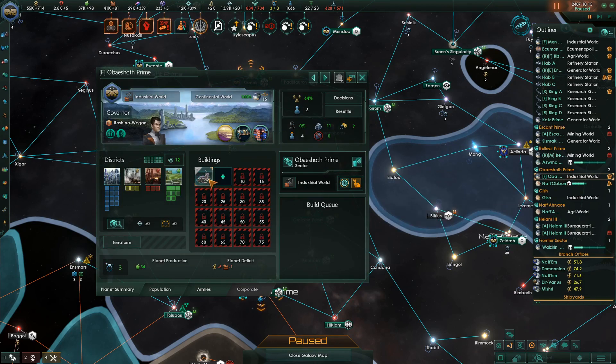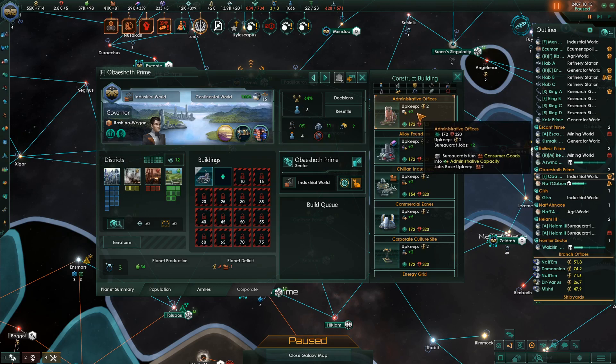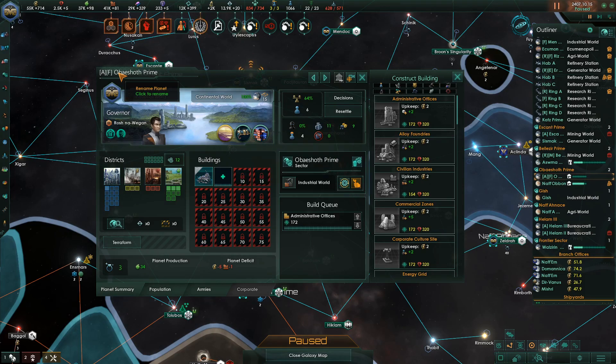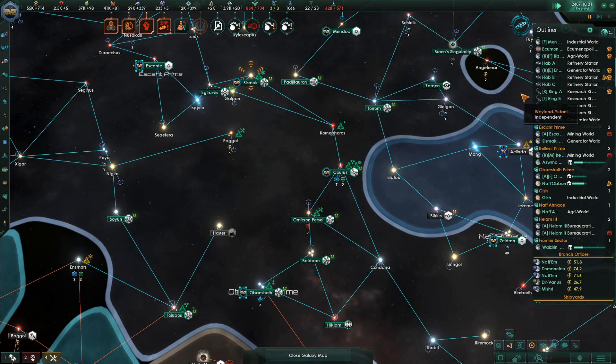Lots of stuff going on here. Food — you know what I really need? More administrative offices. No lie. I'm in need of it — a bunch of it. We're over our admin cap by quite a bit right now. Not happy about that.